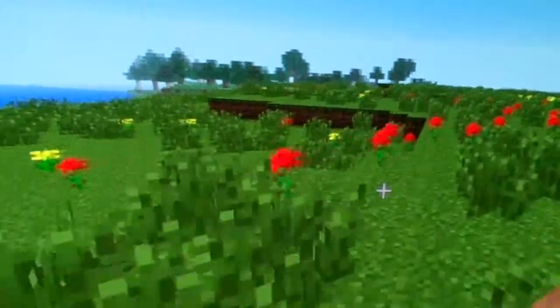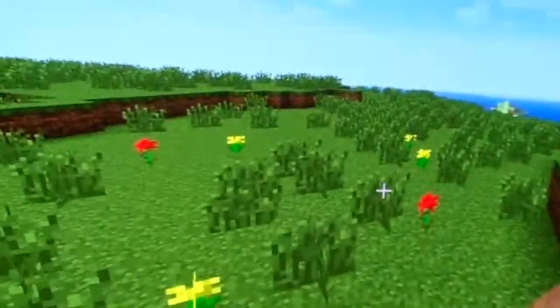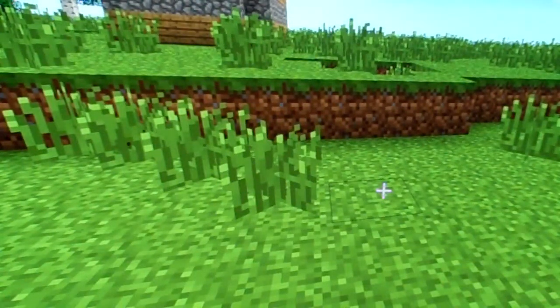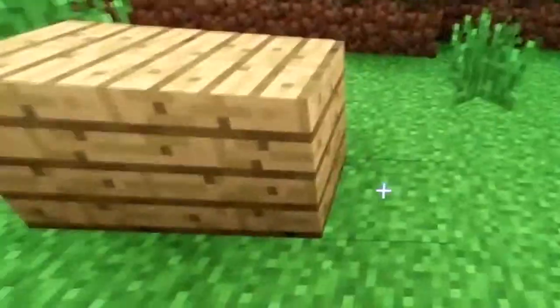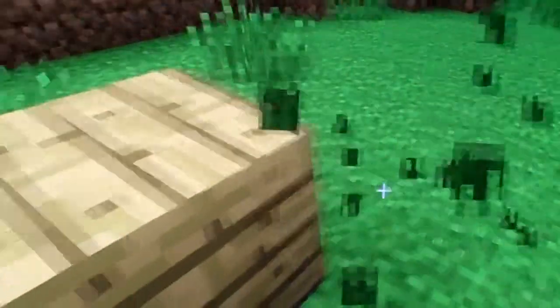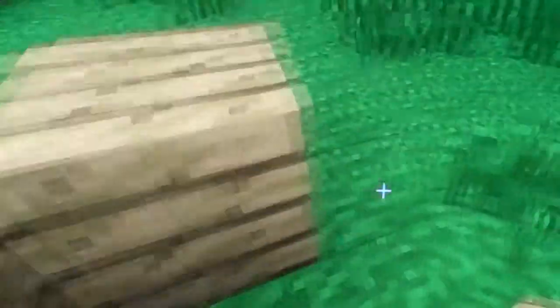We will be building a science lab somewhere — like right here, I'm thinking. Like, our science lab would be here, made out of wood. One, two, three, four, and then five with six — take that away — a seven and an eight.